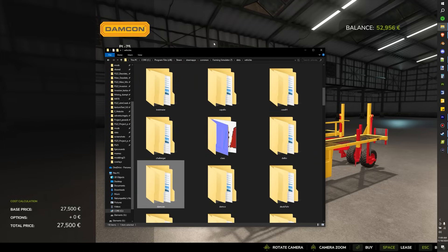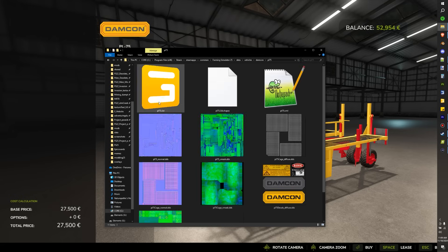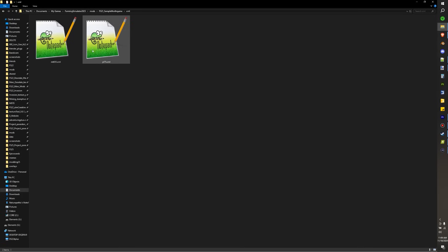If we look in the background, we can see that the brand for this planter is Damcon. So inside of the data vehicles folder, we're going to find the brand Damcon — you can see it right here — PL75. We're going to open that up, click on the XML, and hit copy. Now that we have it copied, we can open up our sample mod right here and paste it in. I already have it pasted in here, so we are going to start fresh and just run like the wind.